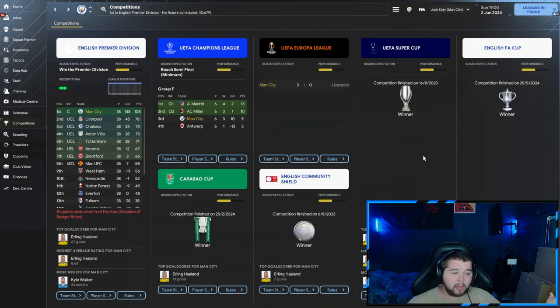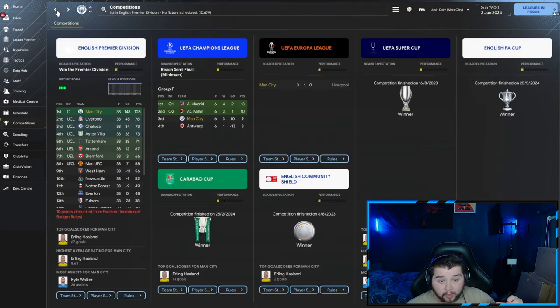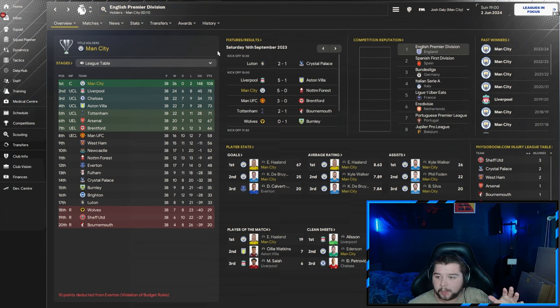The last and strongest test is going to be Manchester City, where we enjoyed a fantastic season in the Premier League. The Champions League — we got put into a tough group, but luckily we bounced back and won the Europa League in a very tough final against Liverpool. The Carabao Cup we also win, in 6-1 fashion over Aston Villa. We win the Community Shield against Arsenal in 2-0 fashion. We win the Super Cup against Sevilla in 7-1 fashion and the FA Cup against Liverpool in extra time. Erling Haaland — 67 goals. De Bruyne with 25. All three players in the average rating and assists. Kyle Walker 26 assists, Phil Foden 22, and Bernardo Silva with 20.